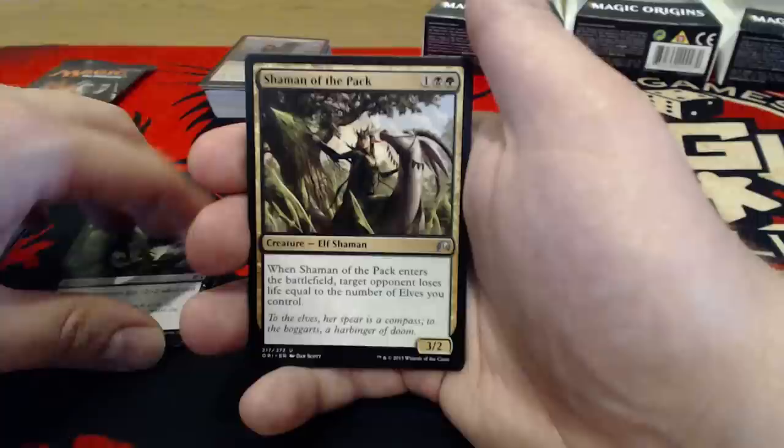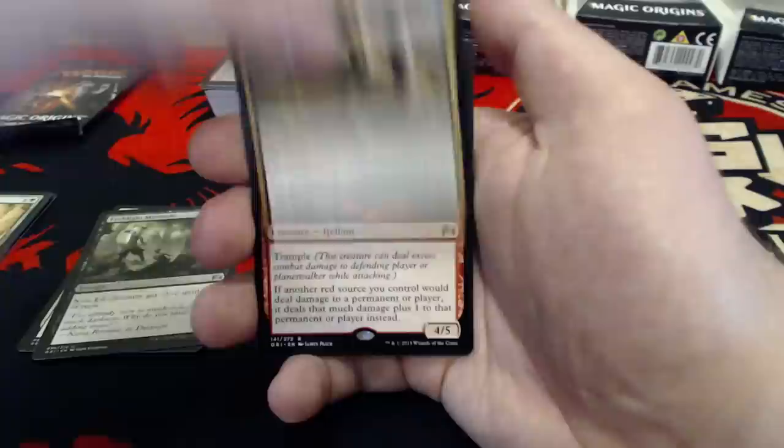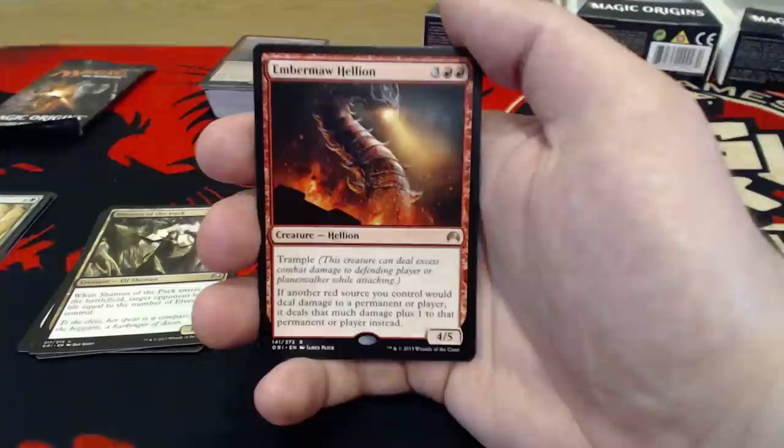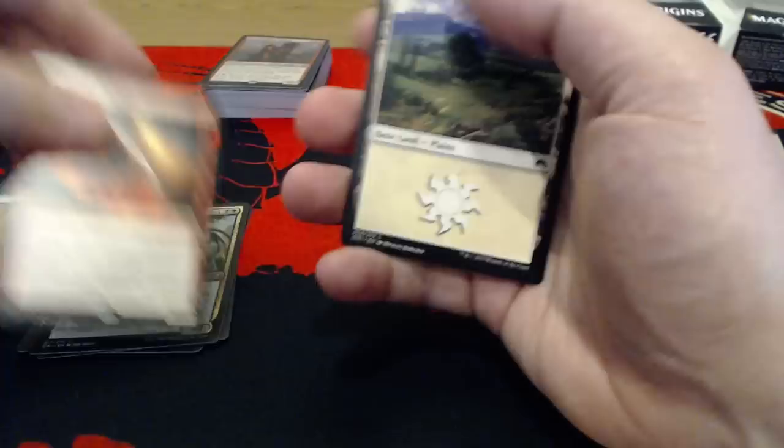We're not really playing elves, we're not black, but it can help us. Speaking of elves — Shaman of the Pack. This is actually one of the better uncommons, I feel like. 1 uncolored and a black and a green for a 3-2 Elf Shaman. When it enters the battlefield, target opponent loses life equal to the number of elves you control. I'm pretty sure we're going to see a lot of this in the Hunting Pack intro deck. And our rare for this pack is Embermaw Hellion — 3 uncolored, double red for a 4-5 with Trample. If another red source you control would deal damage to a permanent or player, it deals that much damage plus 1 instead. He's alright — we might be able to make room for it since the intro decks are a little weak.